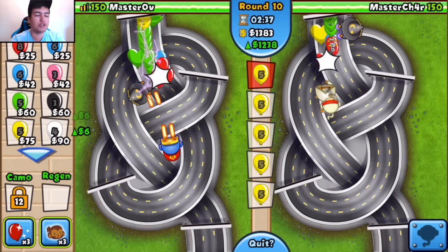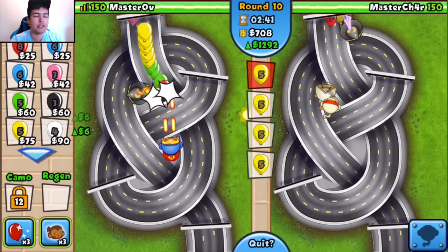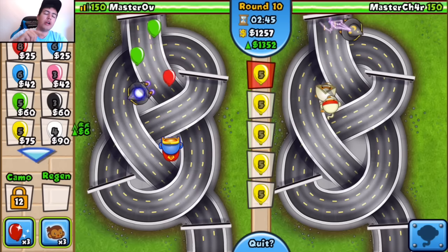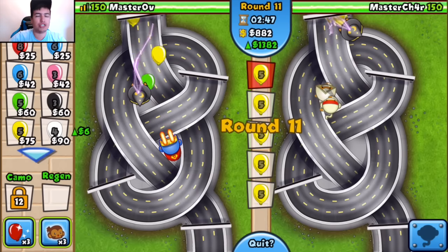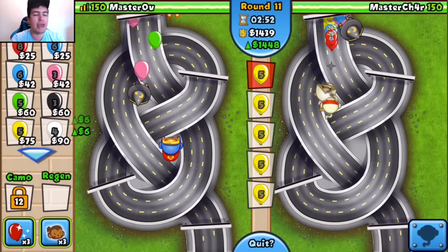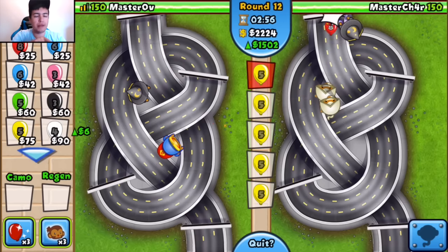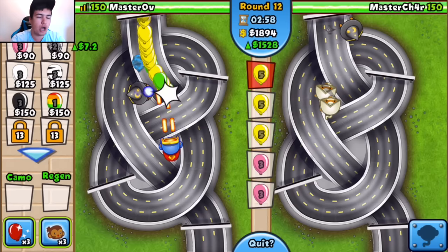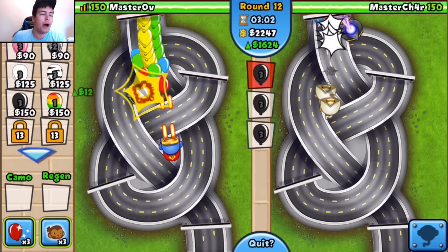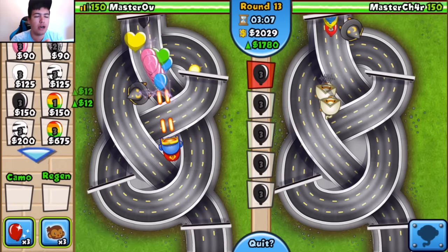Charlotte's got two balloon jitsus already. I've got my laser guy going up fast and we're just sending yellows getting our eco up. What I'm going to try and do is place a few strategic super monkeys that I'll turn into temples — one in the middle, two around the edges at the top, and one at the bottom. Look at this — we're getting $12 per black. That is crazy stuff.